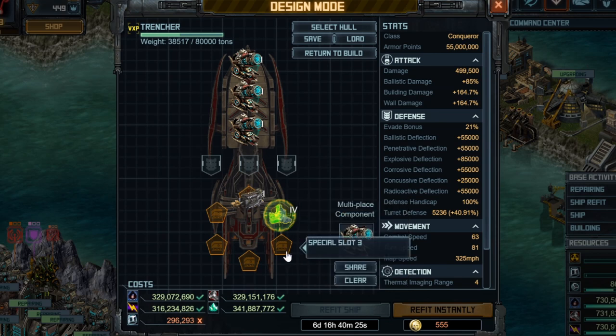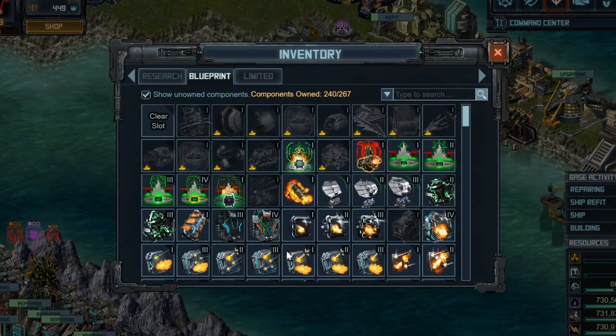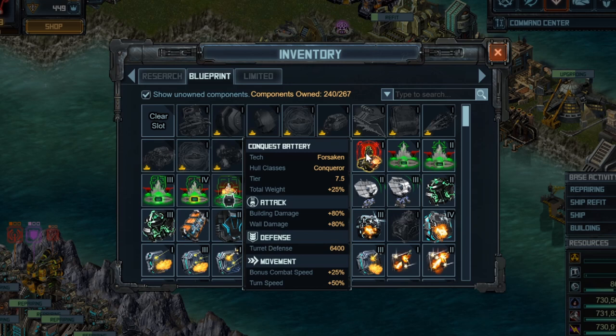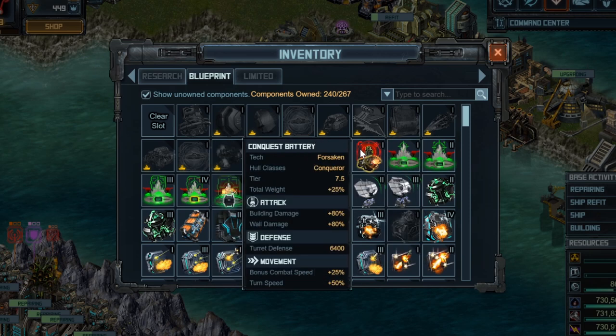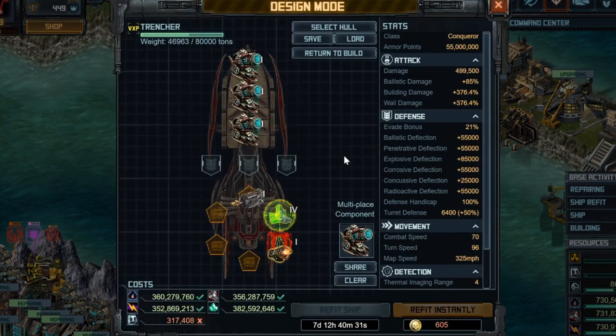Now that we have some building damage, why stop there — let's add even more with the Conquest Battery. If you don't have it, you could use Siege Battery 4. Some people may prefer that because it deals 13% more building damage, but I like Conquest Battery because you gain bonus combat speed, which is great for blitzing past enemy bases, as I will show you in a replay at the end.